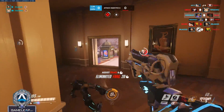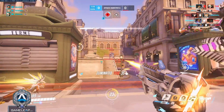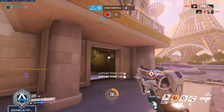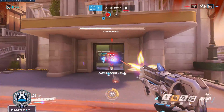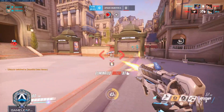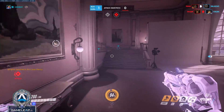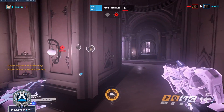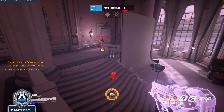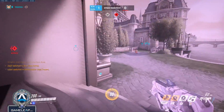If all else fails and you can't get any teamwork — even two people working together — the best strategy is going Sombra and just building up EMP. Every fight, try to get a hack on them and make sure you also build up your EMP. Building ult charge should be your priority number one for every fight, whether you win or lose. I want EMP as soon as possible — not 3 minutes in, maybe a minute and a half, at maximum 2 minutes in.